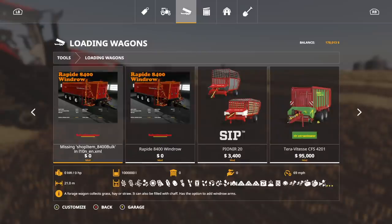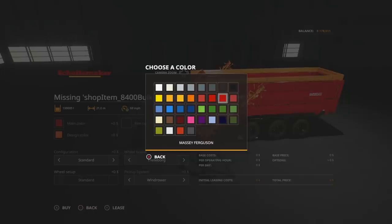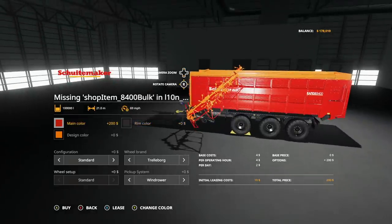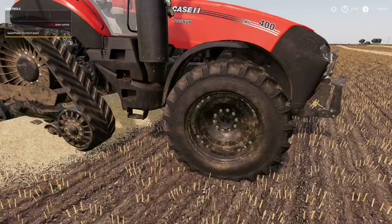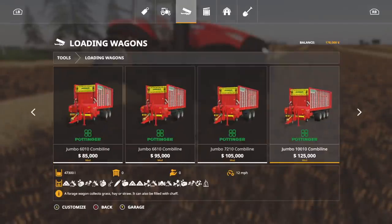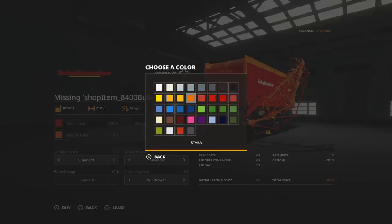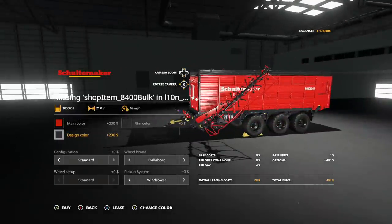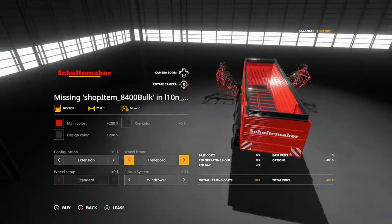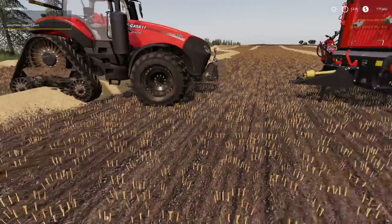Let's go into loading wagons — we're gonna get a bulk one. Let's change the main color to Case IH, rim color to onyx, running Michelin tires. Set main color to Case IH, rim to onyx as well — that looks great. Configuration: extended, that'll give us a million liters. Michelin, good to go — purchase for four hundred dollars. Cracks me up every time I use this thing but I love it. This is just for selling the straw — we're not keeping it.